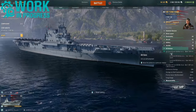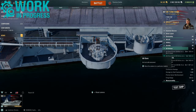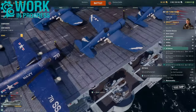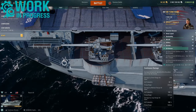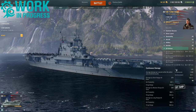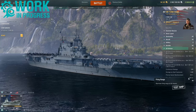In terms of AA defense, Yorktown gets 50 single-mounted 20mm Oerlikons, three twin-mounted Bofors 40mm (six guns total), six quad-mounted Bofors (24 guns total), and the secondary battery also doubles up as AA mounts. All combined, they pump out a continuous average damage of 335. The vast majority is short-range damage, and the max AA firing range is 5.8 kilometers.